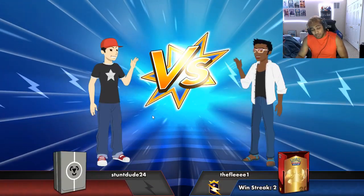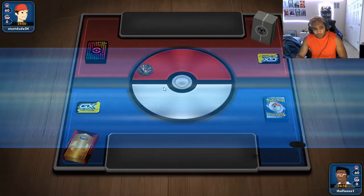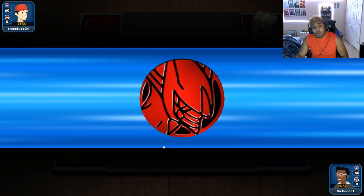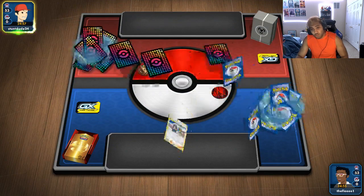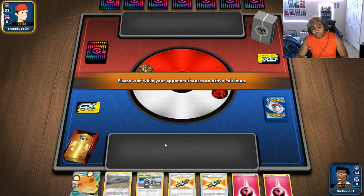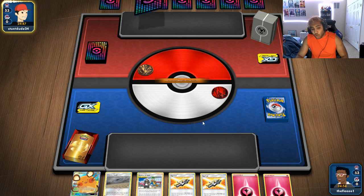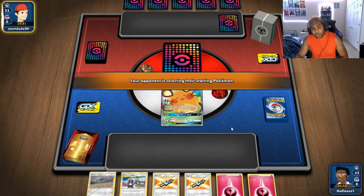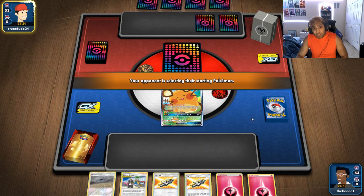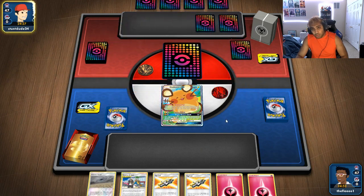Let's jump into a game. The first game looks like a metal deck — people do bait with the deck box so we'll see. Metal is definitely a test of the deck; it's probably our worst matchup. We want to go second no matter what. This hand is okay — we start with a Dedenne and have two Tag Calls so we get to attack turn one, but besides that our hand is kind of dead.